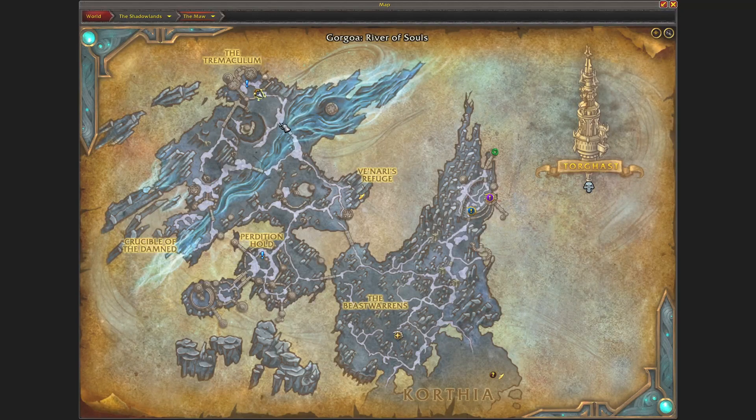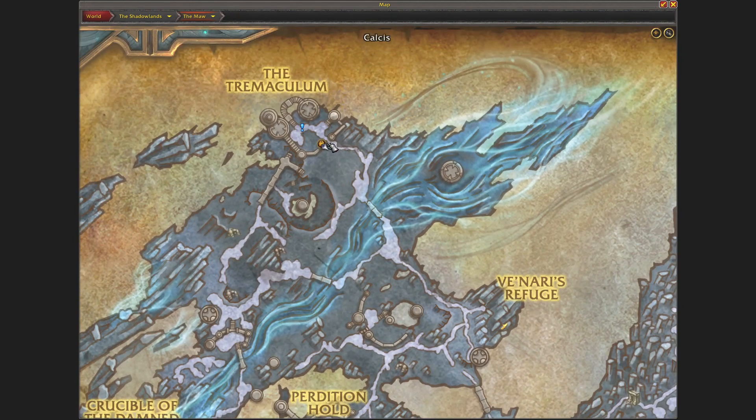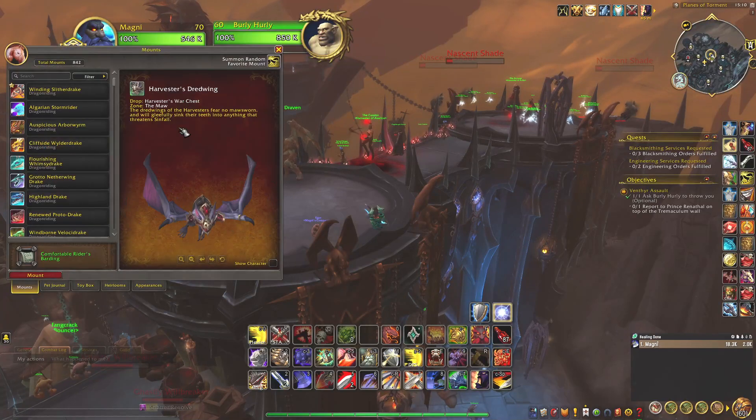You have to do the campaign, or at least the starting part. And as you can see, the Assault — the Venthyr one — is up right now, and the Harvester's War Chest is up. That's exactly the name of the chest where you can get the mount, as said in the journal.